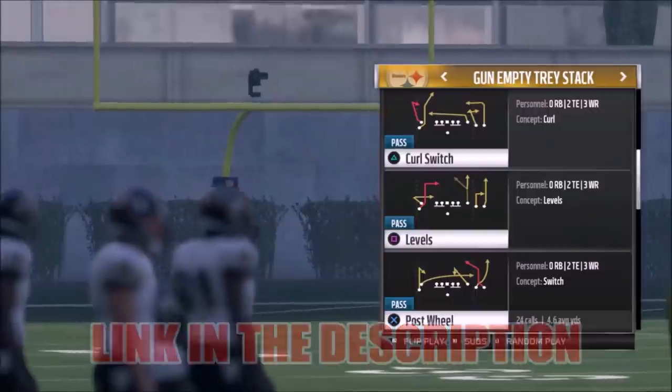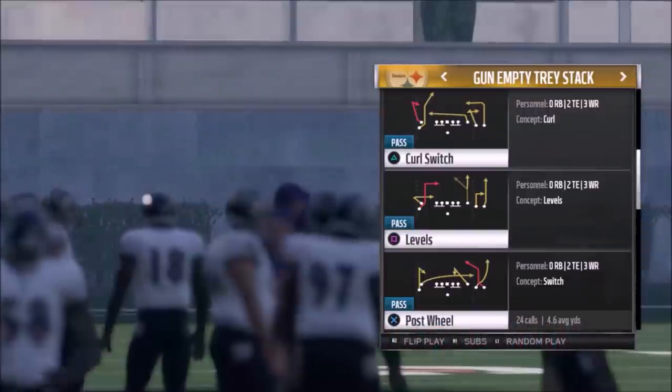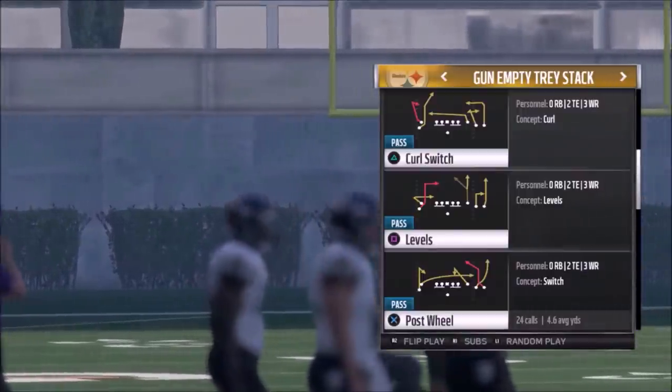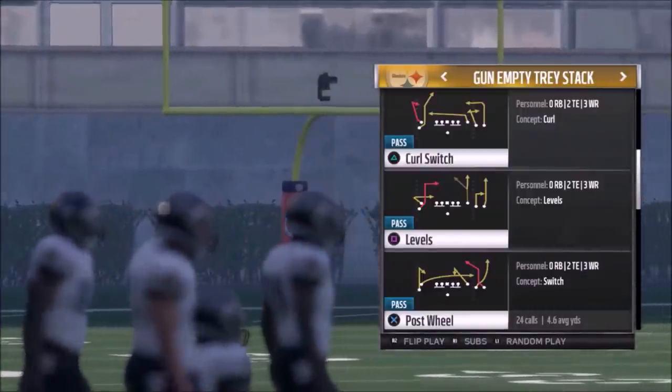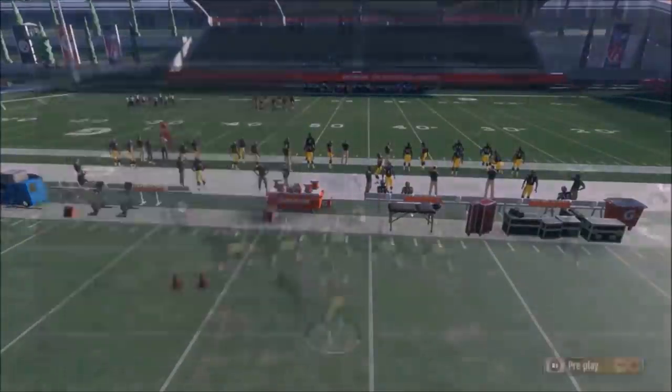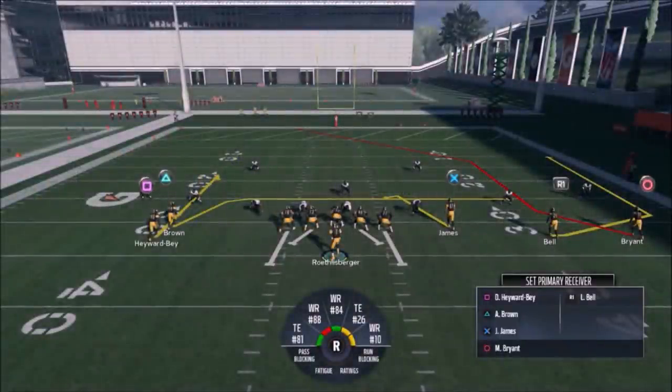The next play I'm going to show is the Post Wheel. This is a concept I've put out previously, but there are some serious adjustments you can make here. Let's go ahead and pick that — we'll go random Nickel or random Big Dime again. This concept is in a couple of different plays.